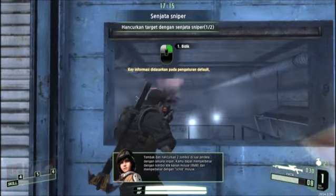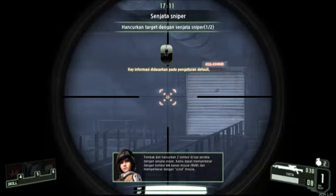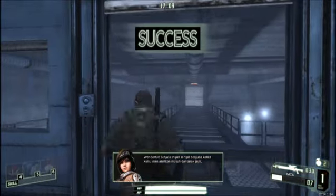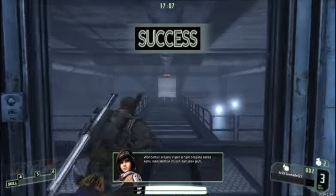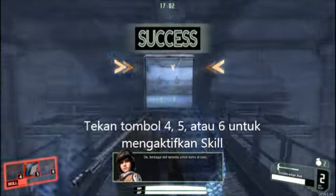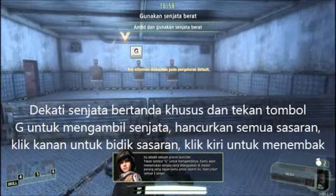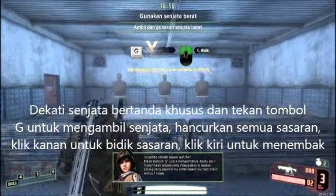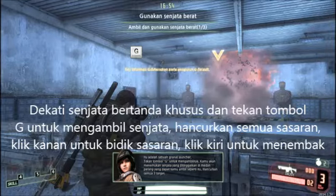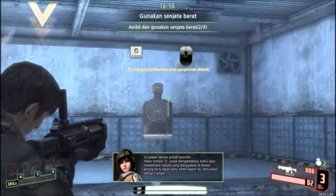Take out the targets with a sniper rifle. You can zoom in. Powerful! Sniper rifles come in very handy when taking down enemies at range. Various skills are available to you at the shop. If you find a launcher, press the G key to pick it up. You'll find abandoned weapons on the field which you can pick up like this. Destroy all three targets.